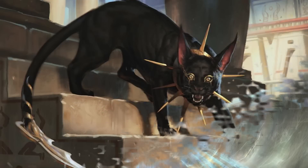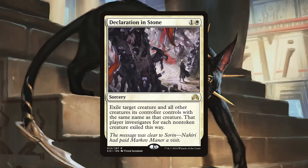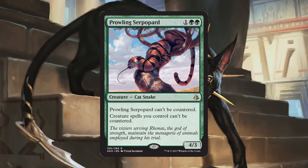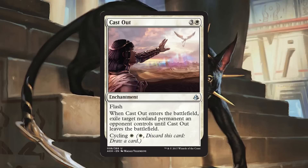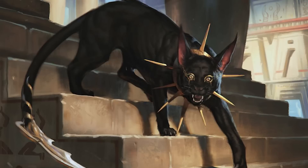Let's go over the sideboard. This sideboard covers all your bases — your local meta may be different and you'll want to pick different cards, but here we go. 2 Declaration in Stone for wide board states. 2 Heroic Intervention to survive both board wipes and important combat steps. 2 Natural Obsolescence to deal with artifacts and Scrap Heap Scrounger. 2 Prowling Serpopard to deal with control strategies countering your kitty cats — this would probably replace Feral Prowler since the matchup will go much slower. 2 Solemnity because shutting down energy and counter-based strategies is hilarious. 2 Stasis Snare for faster removal. 2 Cast Out to round out removal, and 1 Fumigate just in case a Mono-Black Zombies deck or tokens deck gets too wild. And that is the full 75.